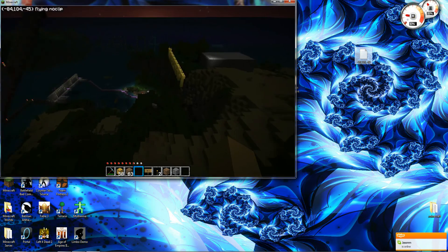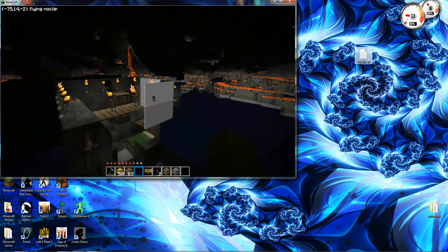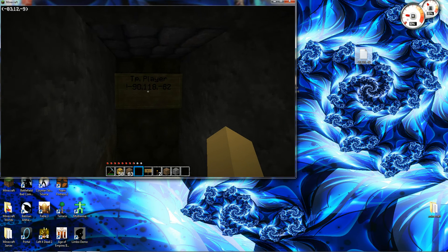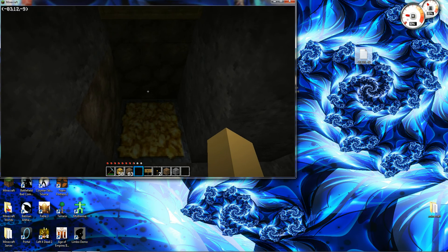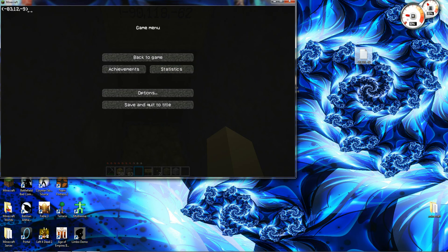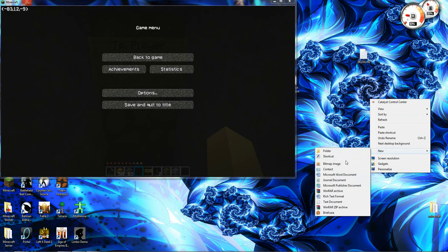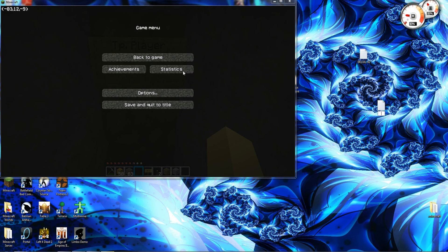Then go down to where you put your block. It is minus 83, 12, minus 9. Come back here, put a sign up: TP dot player, exclamation mark, minus 83. I don't know if this will work because I did a space somewhere, but we'll still try anyway. Hopefully it works — and it does.